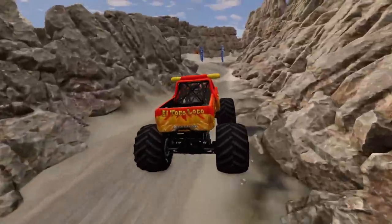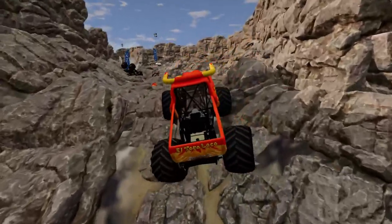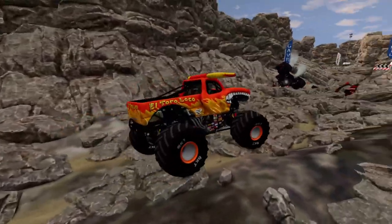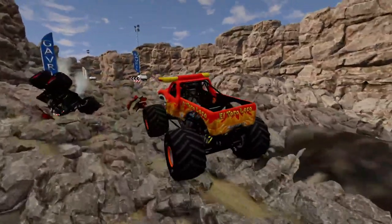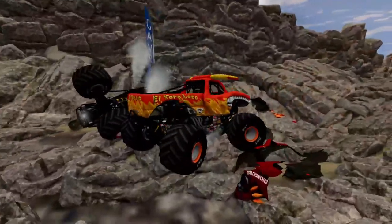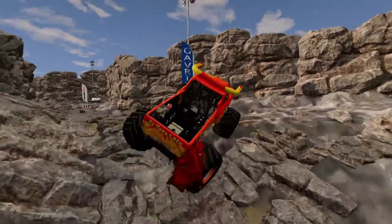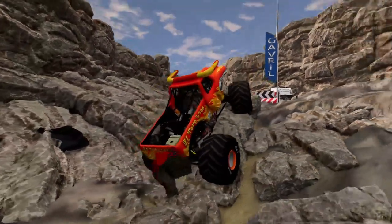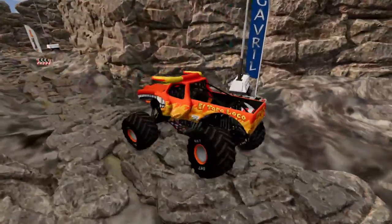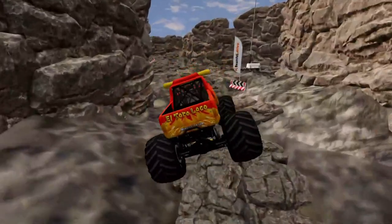Here we go with El Toro Loco! Making his way over to the rock climbing track. He's making great progress on that initial hill climb, rolling over some parts of Bakugan. He got a little hung up on some of those rocks — keep in mind, these rocks are about as big as cars. He's picking up a piece of Bakugan's shell and just throwing it like it's nothing. El Toro Loco is making a great run here, even better than Alien Invasion did.